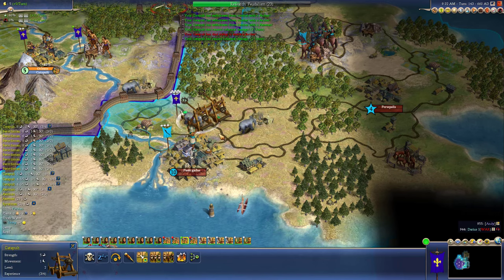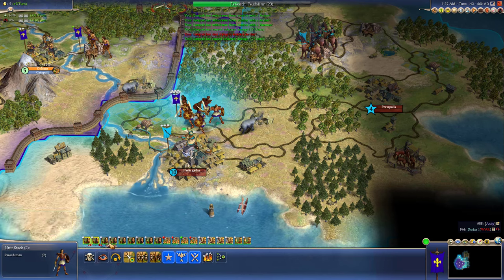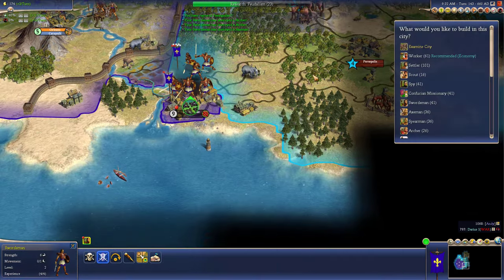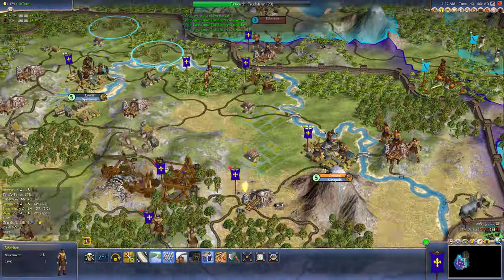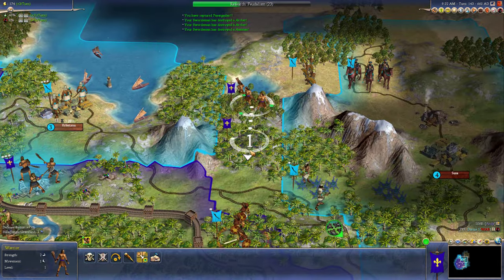It looks like I lost a couple of catapults, but they're very wounded. So let's do three guys. Take them out. It's the only governor. We'll go with library. Over here, you'll build a farm. Just head on down here.